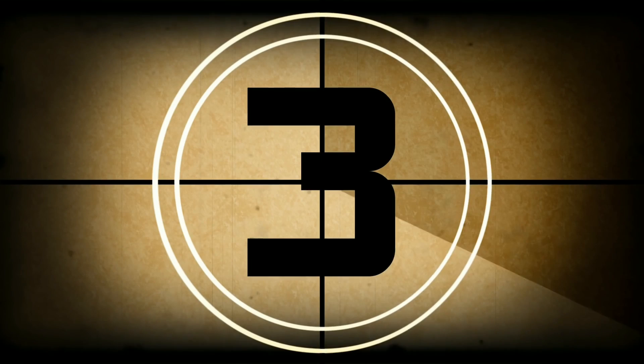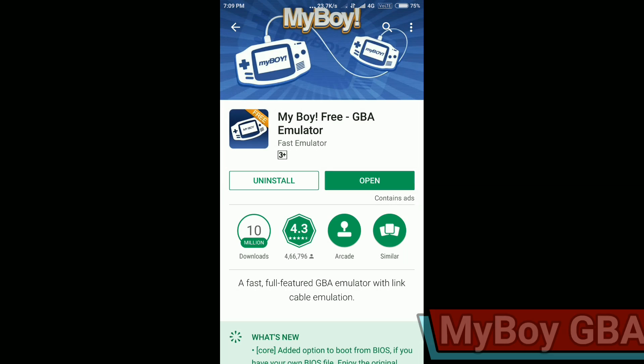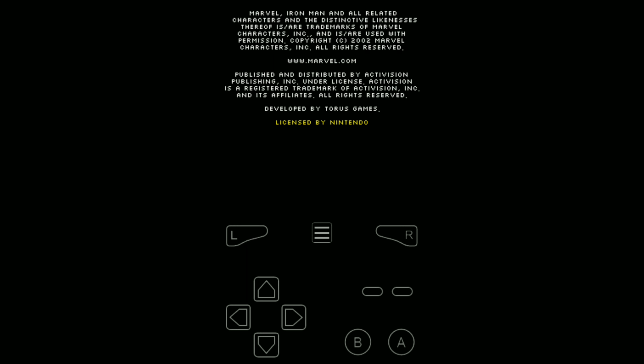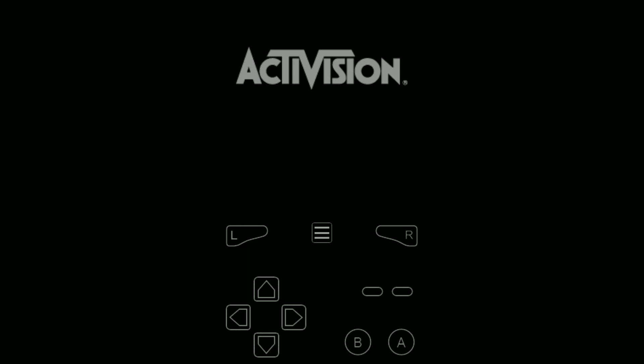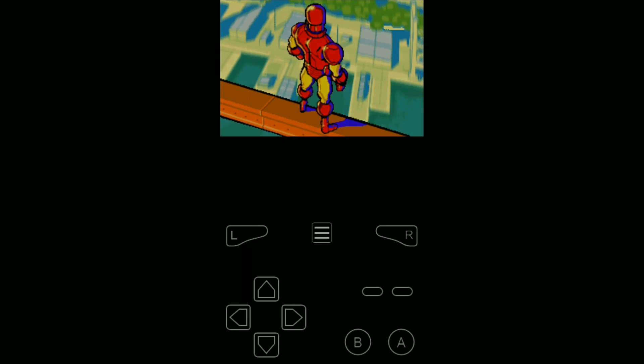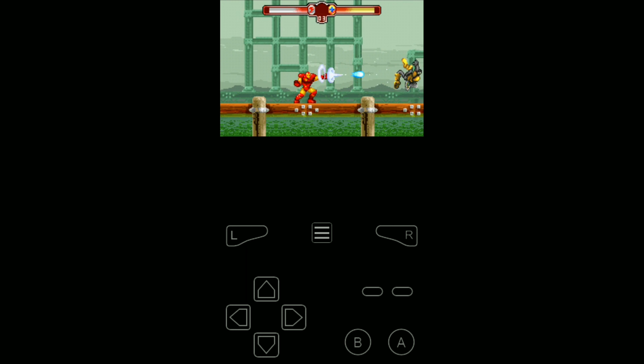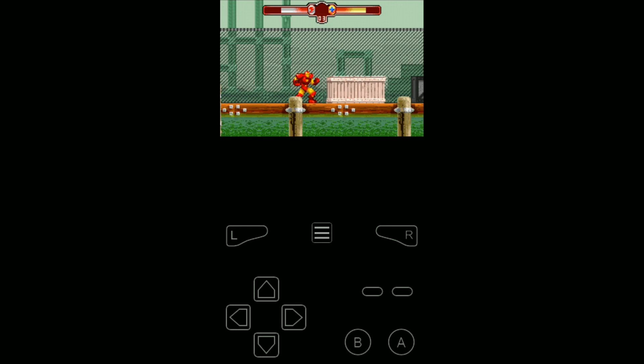The third emulator in our list is My Boy GBA Emulator. It's a Nintendo Game Boy emulator. It is one of the best gaming emulators and available for free as well as a paid version on Play Store. But for many of us, the free version works very well. It's a cool old school gaming emulator that lets you play classic retro games. My Boy GBA is a pretty fast and stable emulator and it can make you remember your old gaming days.